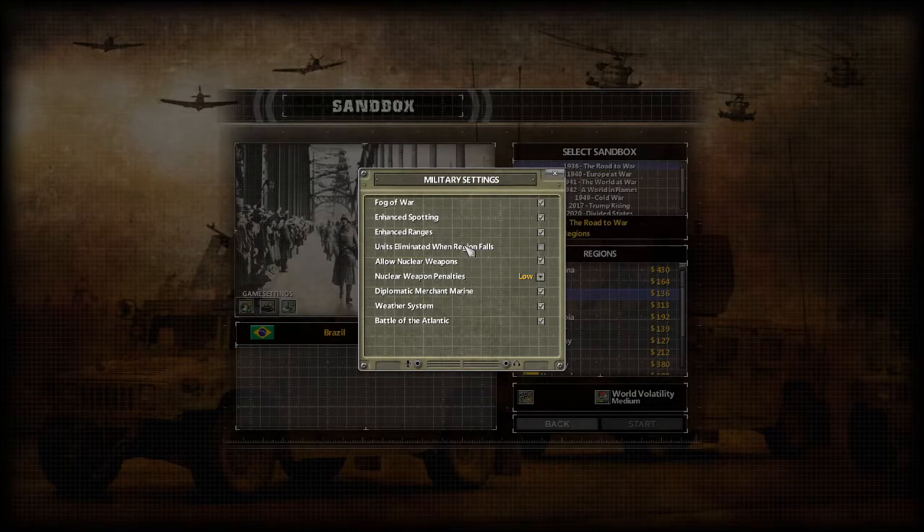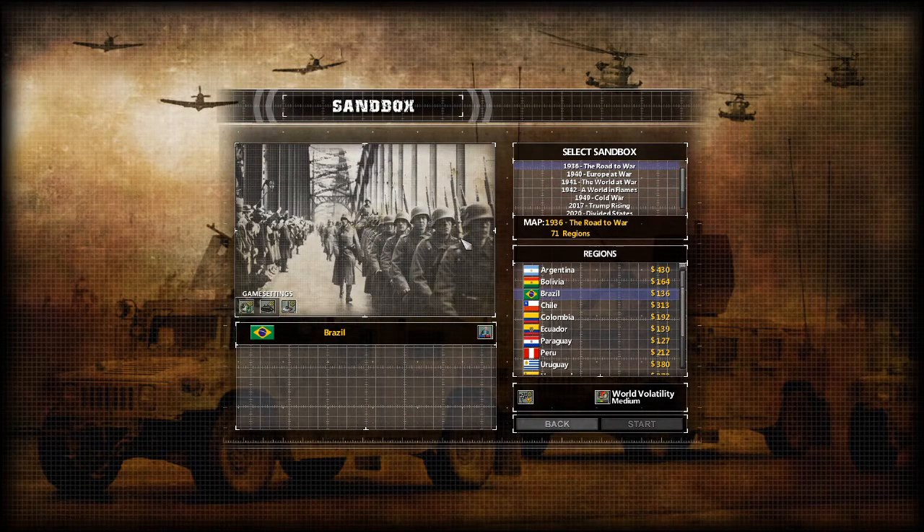For military settings, the only thing I'm going to change is to make units eliminated when a region falls. What this means is: when you defeat a country, do you get all of its surviving units? The reason for changing that is it will stop the game lagging so much. It will also stop you having to go and scrap all their out-of-date units later on. It also makes steamrolling just a little bit harder because you can't conquer a country and then use its units to conquer its neighbors.